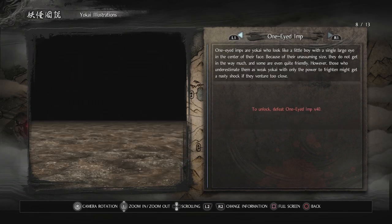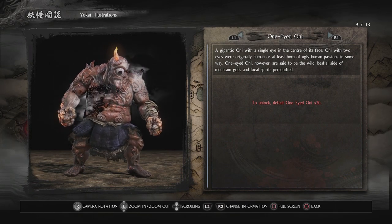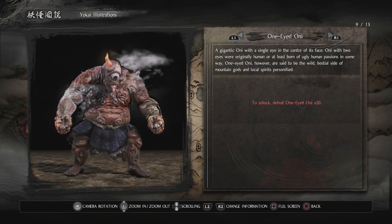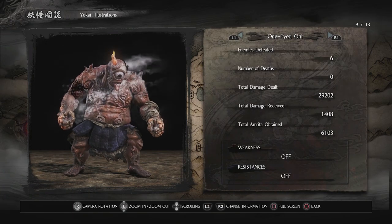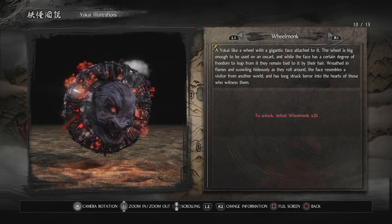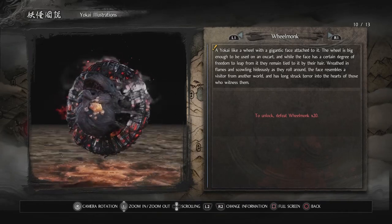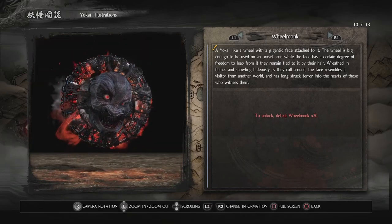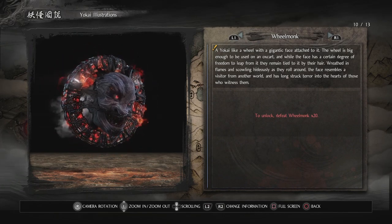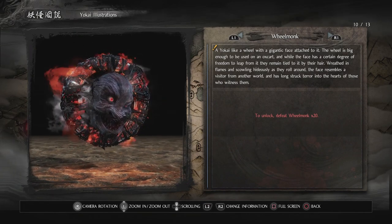The one-eyed oni: a gigantic oni with a single eye in the center of its face. Oni with two eyes were originally human, or at least born of ugly human passions. One-eyed oni, however, are said to be the wild, bestial side of mountain gods and local spirits personified. The Wheel Monk is a yokai like a wheel with a gigantic face attached to it — the wheel is big enough to be used on an ox cart, and while the face has a degree of freedom to leap from it, they remain tied to it by their hair. Wreathed in flames and scowling hideously as they roll around.